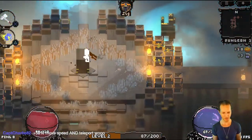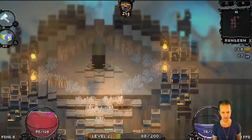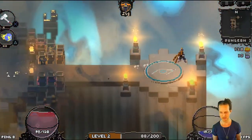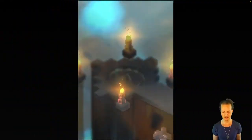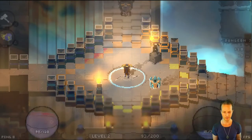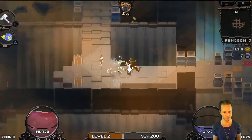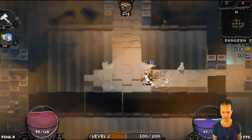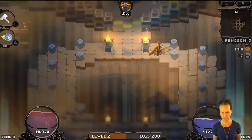I forgot about the teleport — I haven't even been using this thing. So this run, we've got the blade so far and we've got blink. The other weapons I could've gotten are the bow, which is pretty fun, and then the boomerang, which is also a ranged weapon and fun.